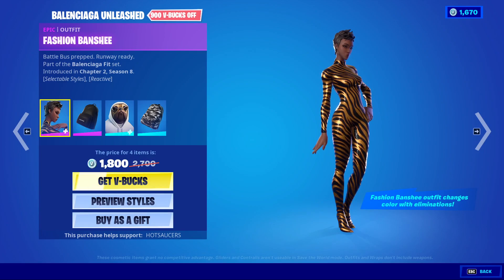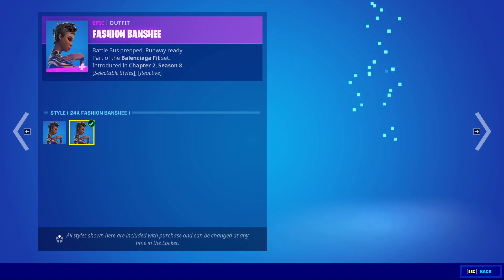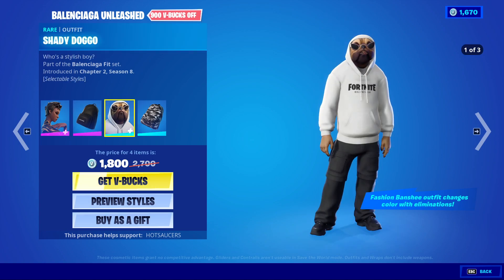Then there's the Balenciaga Unleashed with Banshee, who has the reactive and non-reactive style. We have Everyday Sleek Pack. We have Shady Doggo with his different styles.